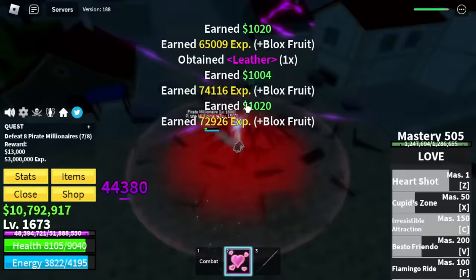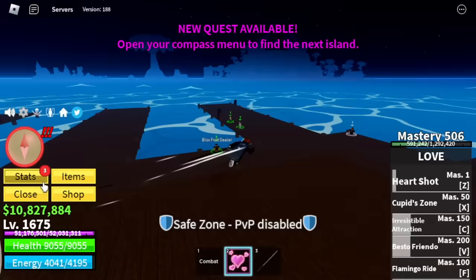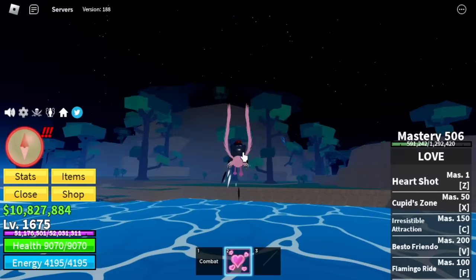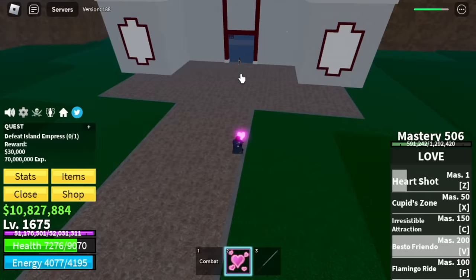We're going to skip the Pistol Billionaires, Smoke, and all the other mobs in the Hydra Island except for one. Blox Fruits is maxed. Next target stat is defense. We are heading to the Hydra Island — target here is Island Empress only. You can do Wall Strat here. Just make sure to create distance, or just use your Best of Rendo because that is a free hit.